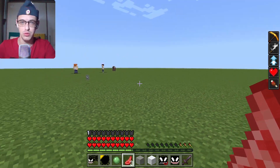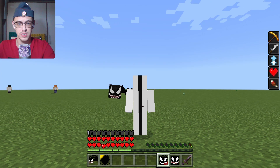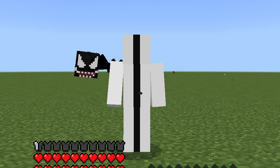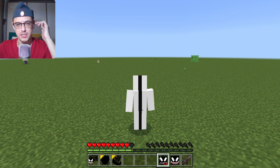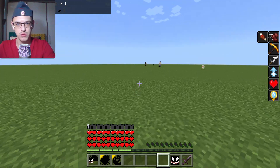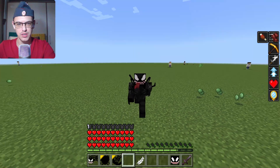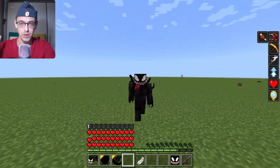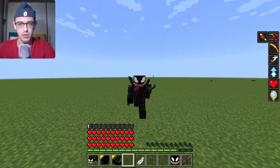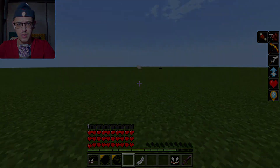If you're thinking about using the Venom symbiote, you should find some food first. The next stage is full Venom — let's take a look at it. Now I've turned into Venom. Let's find some food first. Hello Mr. Chicken, I'm sorry. As you can see, I'm now a really cool Venom with a really cool model.